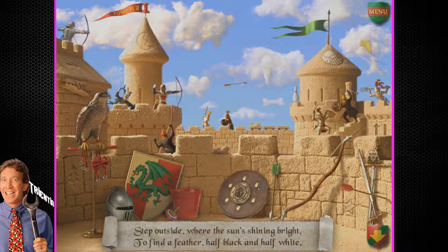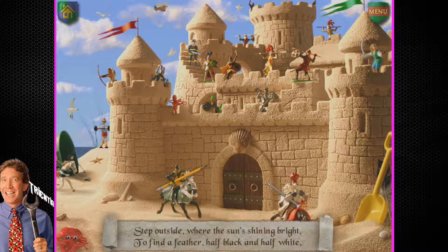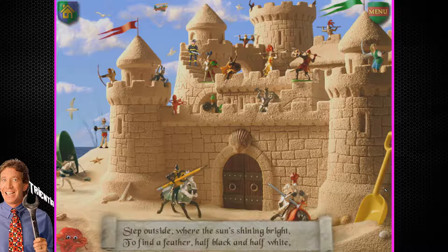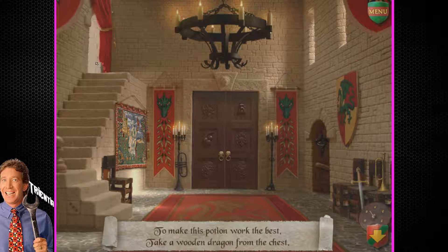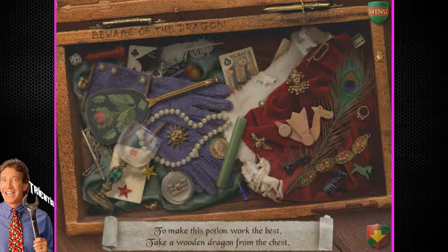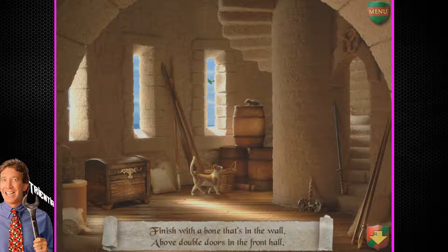I don't see any more feathers, especially ones that are half black and half white. So maybe it did mean to actually go outside. I managed to do it. To make this potion work the best — I remember that wooden dragon. Up here. The chest. Wooden dragon. Why do we need that for a potion? Finish with a bone that's above double doors in the front hall. Give me a bone, idiot. That's a very odd wall tile to get — I want a bunch of squares and I want one bone-shaped wall.